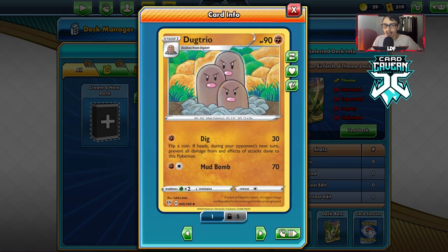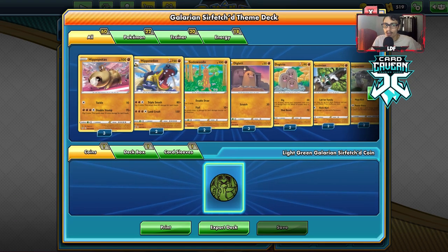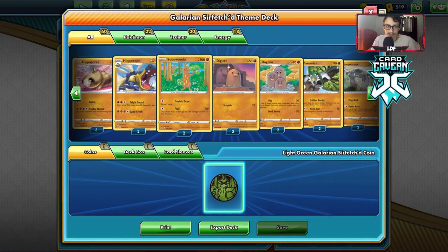We have Dugtrio, which is very reminiscent of the old Rapidash from Relentless Flame — flip a coin; if heads, during your opponent's next turn it prevents all damage done to Dugtrio. Two energy for 70 is actually not bad either. We also have Stonjourner for some draw support.